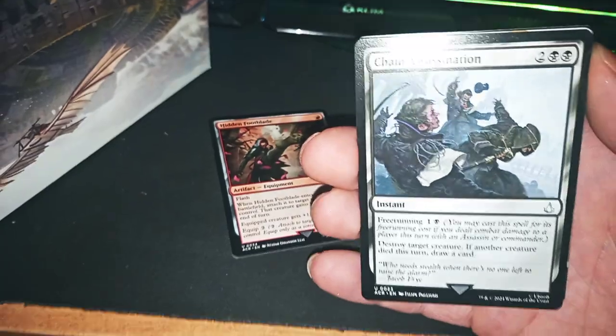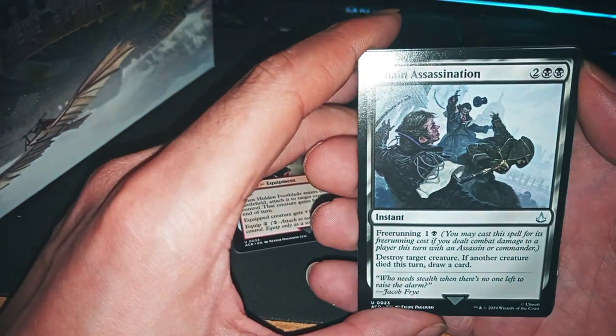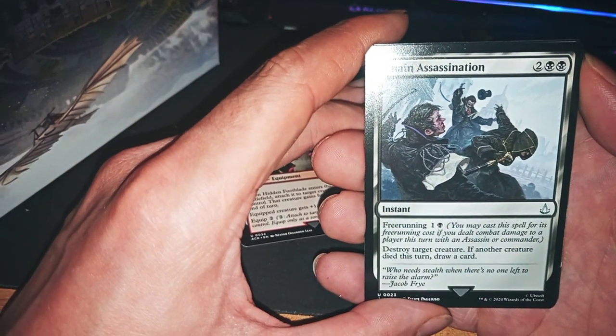Chain Assassination — what's that? Free Running: you may cast the spell, destroy target creature if another creature died this turn, draw a card.